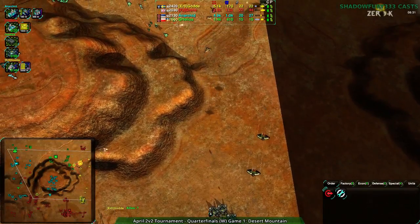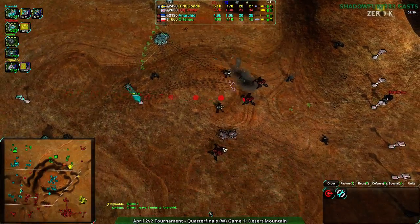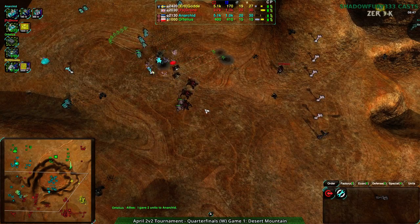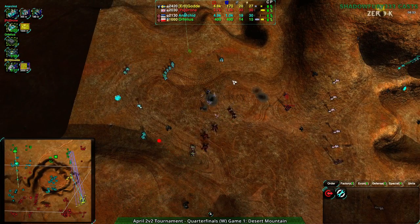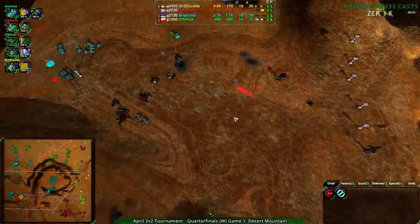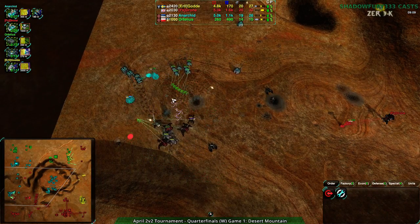They're instead choosing to go towards the main base and the southwest once again. Anakid is losing ground as Drone moves in. Drone is getting the Tarantulas — they need to get rid of those gunships. Drone is slowly but surely gaining ground and getting reclaim, which is a big deal. That's been giving a huge economic advantage, which has translated into a military advantage for Drone.